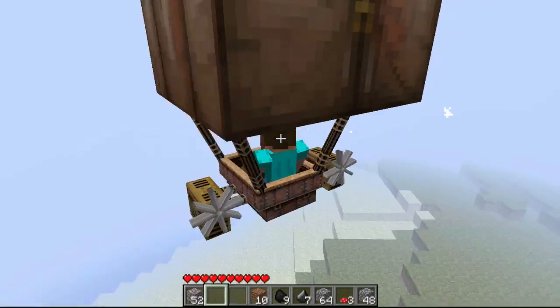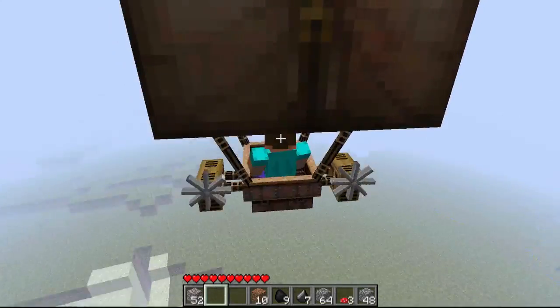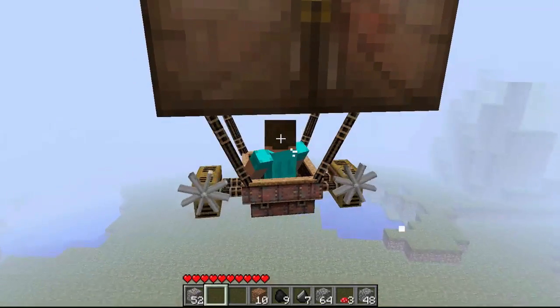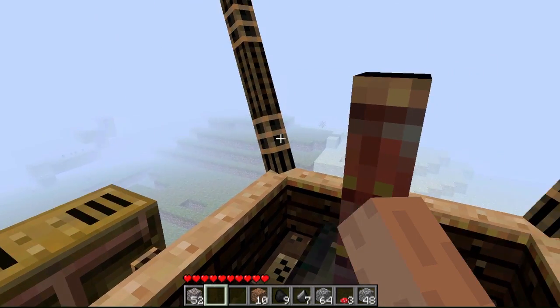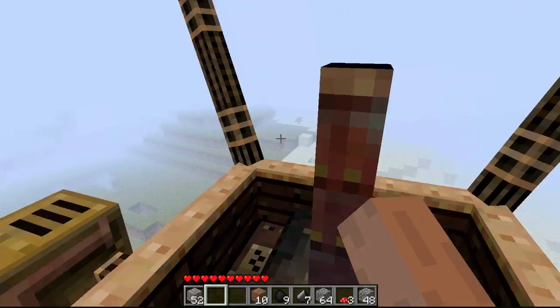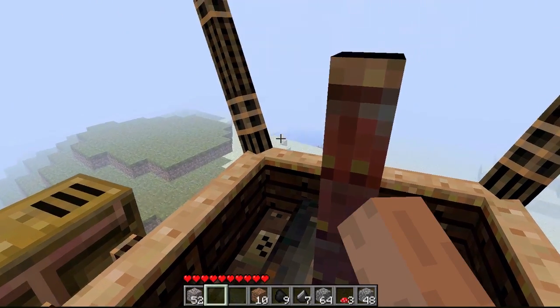And you can now see that I am flying this airship, and it's just amazing. This is a great mod. Left shift to go down, space to go up. And probably my favorite part about this is you can shoot arrows. So I'm actually going to go see if I can find some kind of animal and shoot it down with my awesome airship.